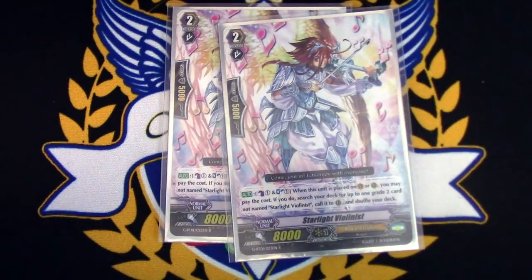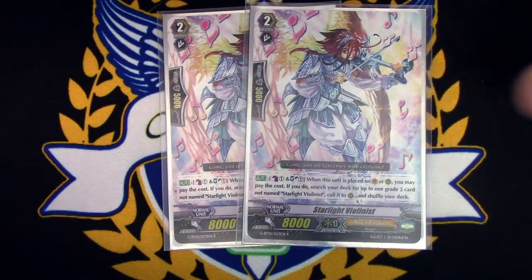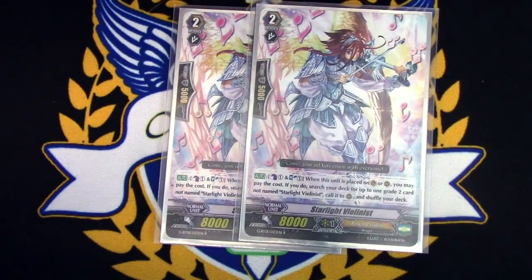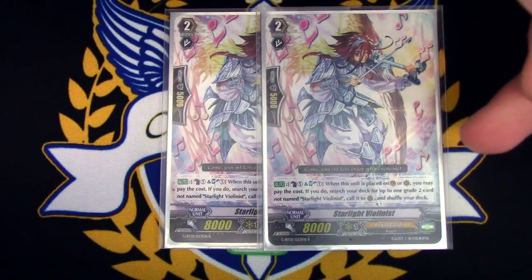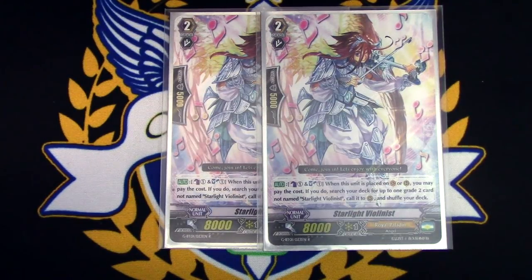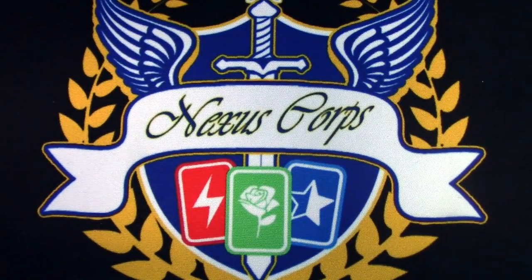Speaking of early game, we're trading the Trumpeter for the Violinist. The Violinist's skill is: when placed on a rear-guard circle, you can search for a grade two not named Star Road and call it to rear. This is really good early game — you can search out Lou or Blaster Blade to help the numbers. It's also really good if you go into Aerial Divine: call Violinist, it gets 5k from calling, then use its ability to search for another grade two, and because of Alt Mile's passive skill it gets another 3k — so this will be a 16k by itself just from calling it. It's not GB1, so it's a really good card.